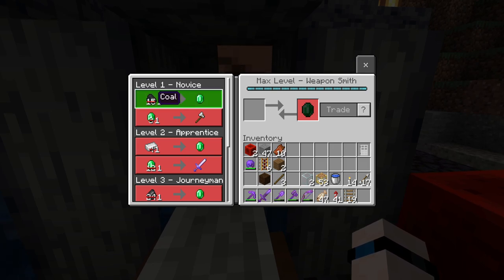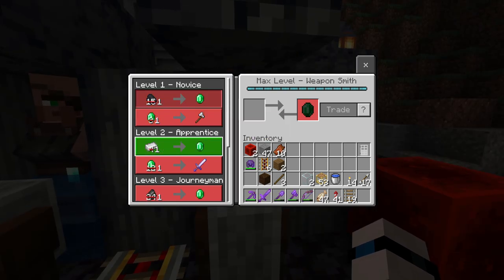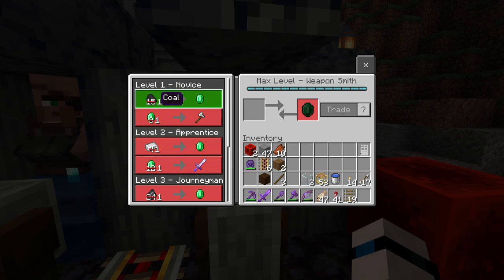We've actually transformed these guys into zombies four times, cured them four times, and we should have max-level discounts on every single trade — nothing will cost more than one of anything, and this is permanent. One coal for an emerald, one emerald for an axe, one iron for an emerald, one emerald for a sword — everything is super duper cheap. One last thing: if we happen to max out the trade to where there's a red X and can't trade anymore, he will raise the price temporarily but it will go back down to that one-thing discount. This discount is permanent even if he temporarily raises prices for overtrading — it will always revert to that one-emerald, one-iron, one-coal discounted price.